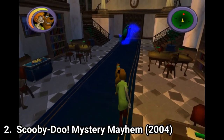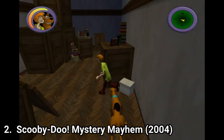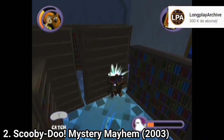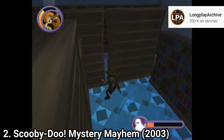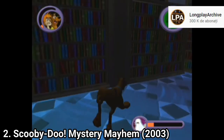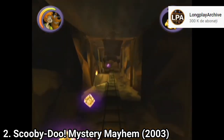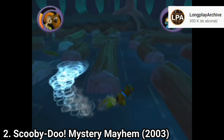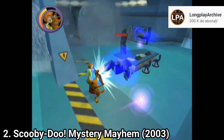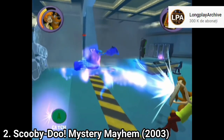Scooby-Doo Mystery Mayhem changes the gameplay formula. This time the game is an adventure game where you explore, solve puzzles, and trap ghosts in a book called the Tome of Doom. The developers tossed in new gameplay elements and managed to make those parts enjoyable, with humor like in the show. The gameplay isn't exactly like Luigi's Mansion when you trap ghosts — you have different button presses — and you can switch between Scooby and Shaggy as playable characters.